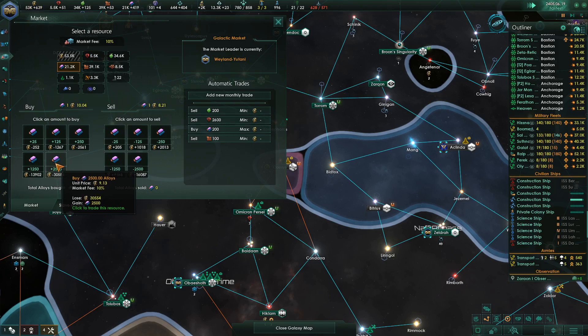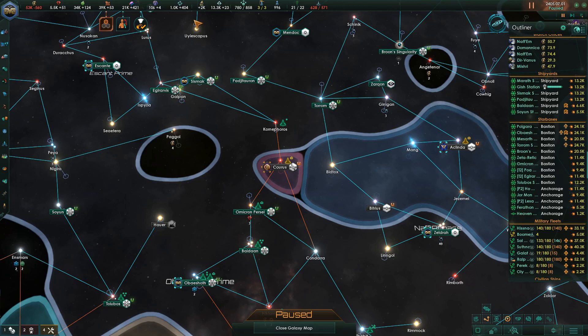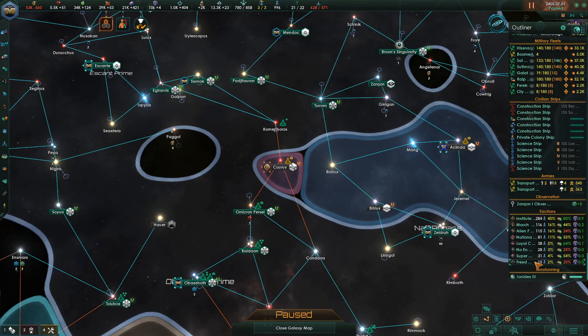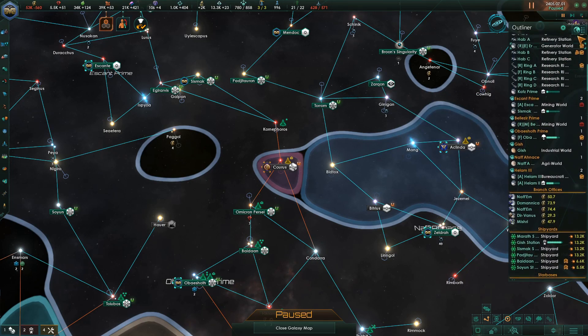Max that up. Time to buy some calories straight up on the market. One of the things I really wish this would show me up here somewhere is how many megastructures I'm currently building and where they're at, because not having that information is really annoying. I can't find it anywhere in the game.